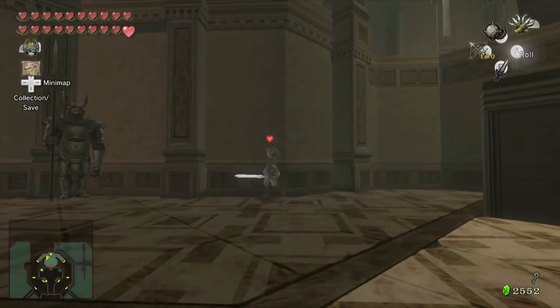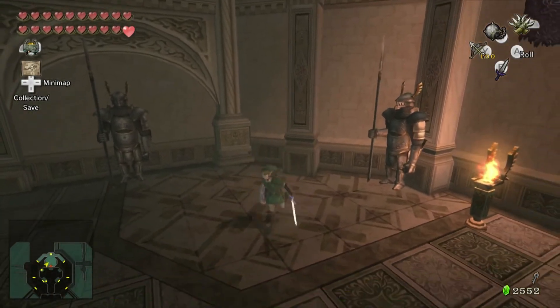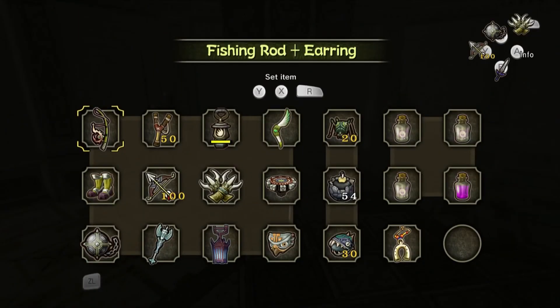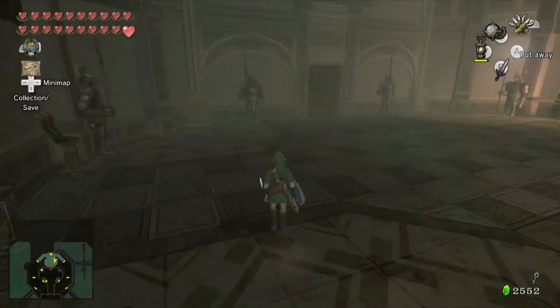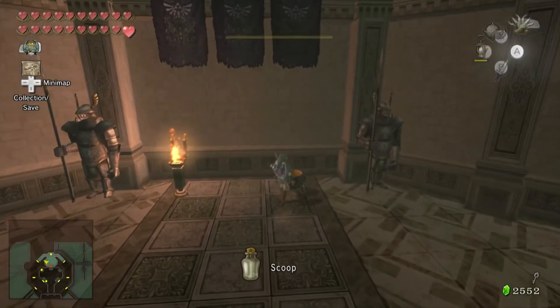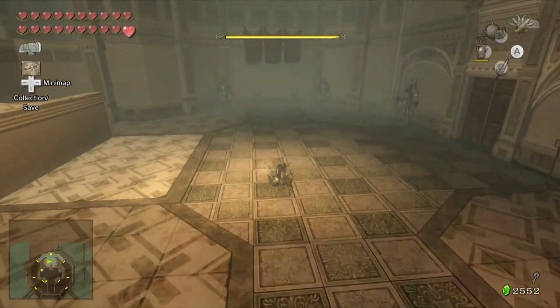Now this room's got a weird puzzle to it. When I first played this game back in 2016, it took me a while to figure it out. As you can see, one torch is already lit, and there's also a lamp refill station if you need to refill your lantern.